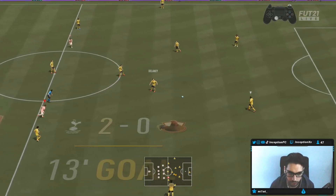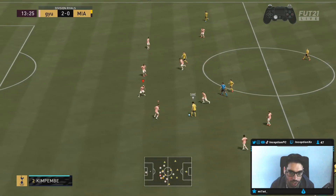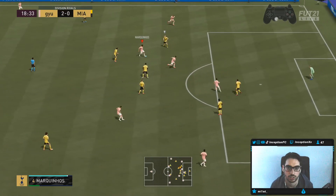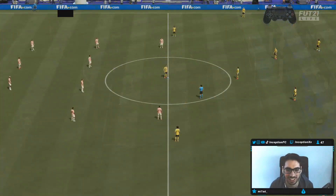The dribbles and the way they come off — the weak foot being four-star genuinely doesn't matter. This card is ridiculous. Beautiful animation on his left foot too — love that.